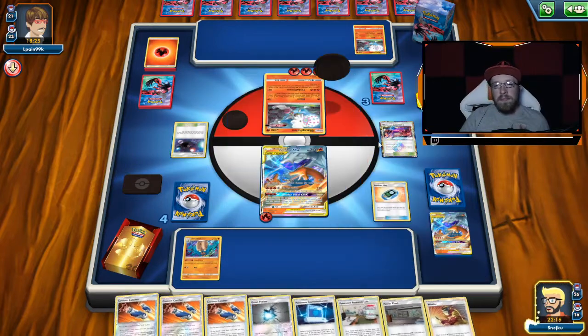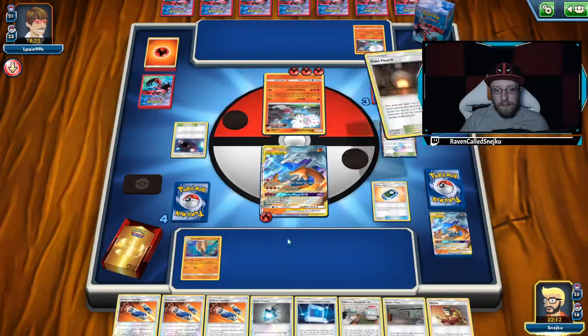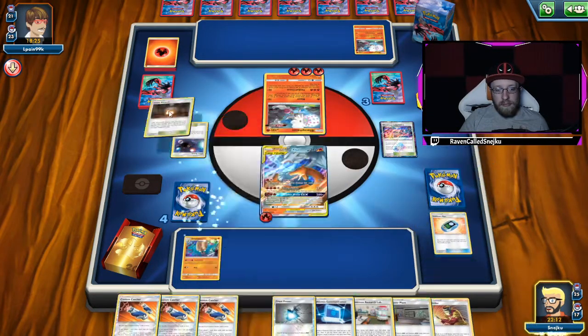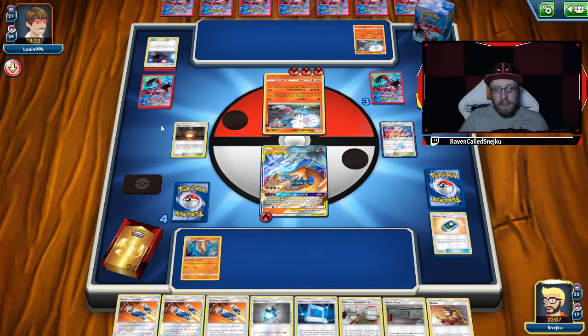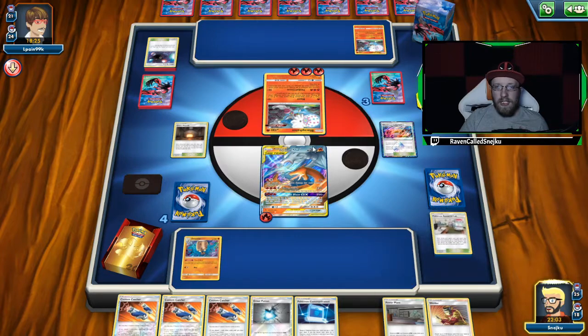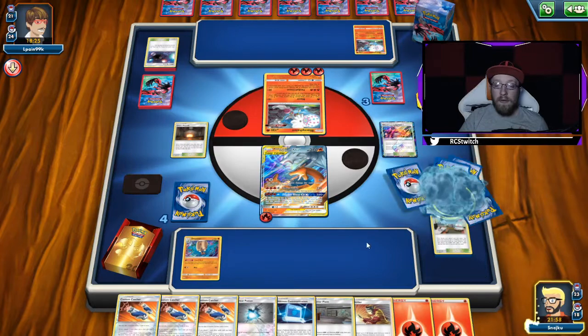Stadium Nav. Giant Hearth — I'm going to discard something to get two energies and can still get energy from Welder. Only three energies though — I really needed that energy and we didn't get it. That can be a problem. I can play Welder and easily knock me out. I have to try it — bring this guy up front, Outrage. Only two energies. There's still one more Custom Catcher somewhere. If only I drew that energy, it would be a completely different story — we'd get rid of Blaze Fallon with Flare Strike, and then he'd be in so much trouble.